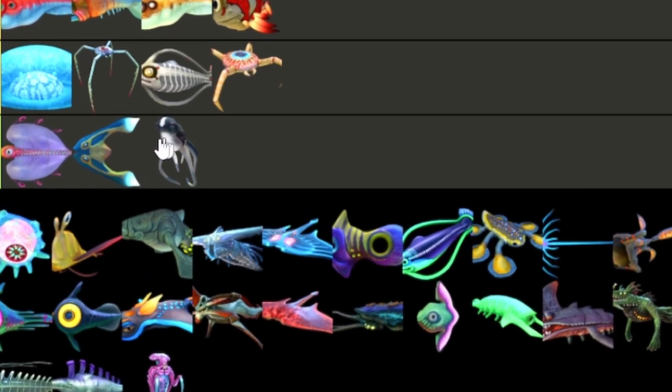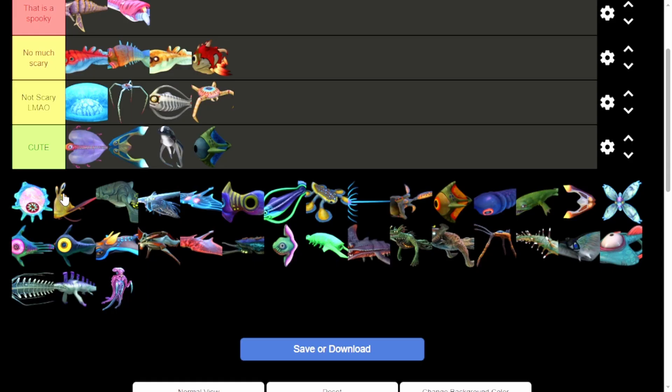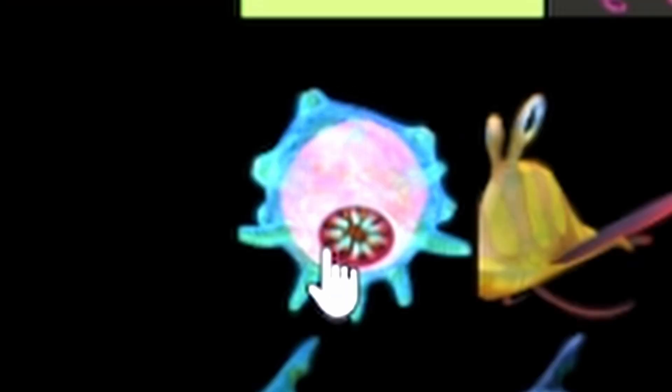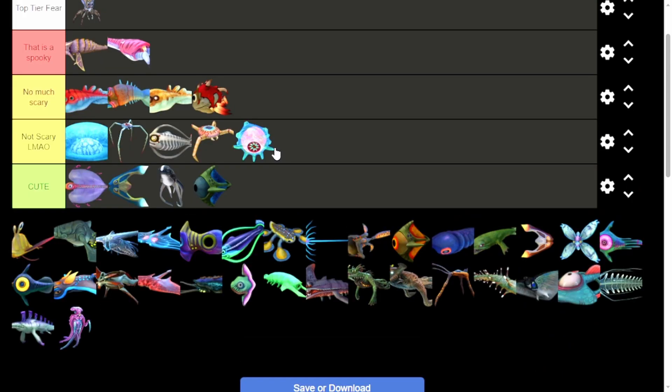Cuddlefish — people theorize it's 100% adorable. Floaters — these creatures are really just annoying. I remember I picked one up one time and placed them down. They're very annoying creatures, but they're not spooky. Not scary.